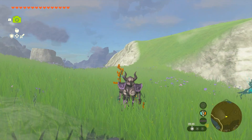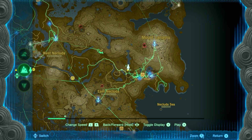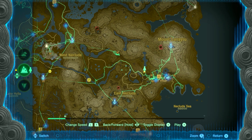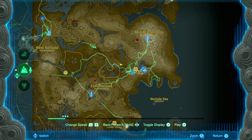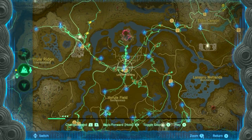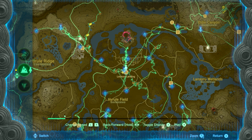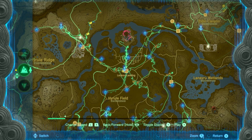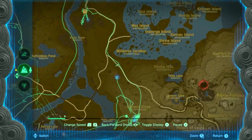Starting with hero's path mode, all you need to do is open up your map, press the X button, and this will show you in a green line every single path that you've walked for about 250 hours. 250 hours of your travel time will be recorded here and you can play it back, rewind it, fast forward it. You can use this to see if you've been to an area or not — it's up to you how you want to use it.